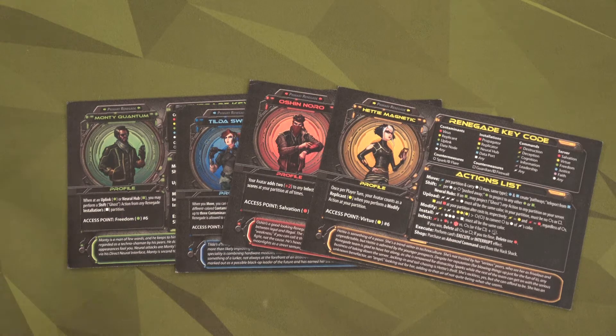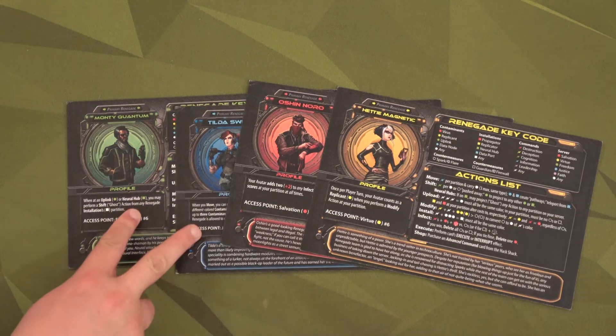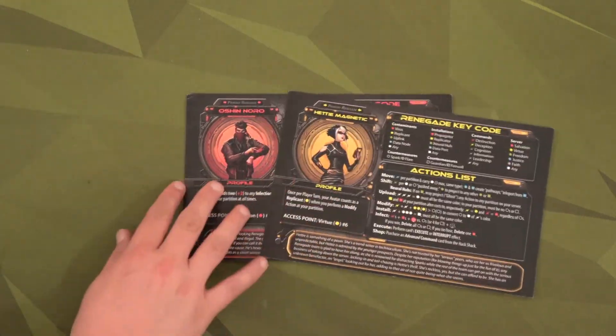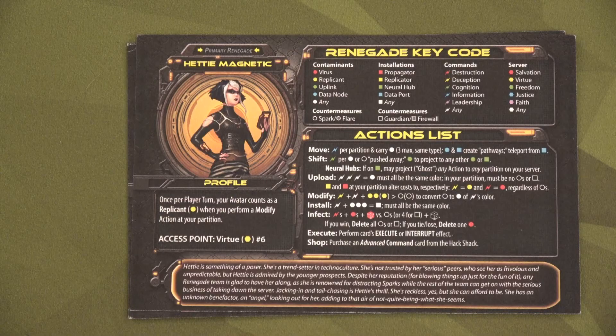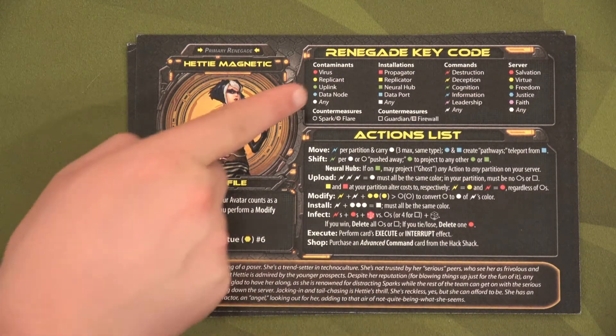There are four different renegades you can play. Ricky and Doug used two of them, so Monica and I are using the yellow player — Heady Magnetic — and the red player — Ocean Noro. Monica is going to be Heady, and I'm going to be Ocean.